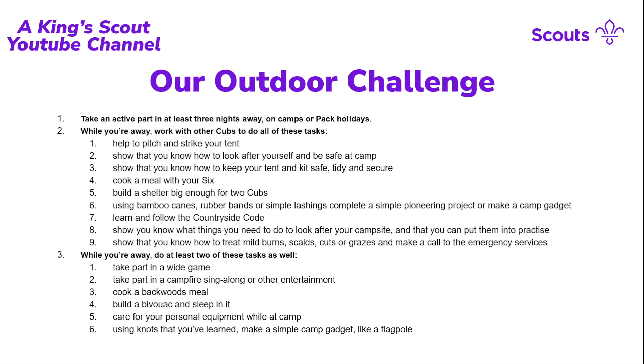Requirement two includes learning how to cook meals with your Six. The Cub pack is divided into Sixes, giving young people the ability to act as a leader for their group and pass on knowledge, skills, and leadership to others. The Outdoor Challenge also covers the Countryside Code — making sure livestock doesn't escape when walking through the countryside and not leaving litter, which is sadly very common nowadays and important to address early given environmental concerns.